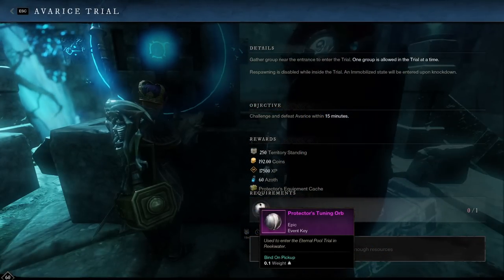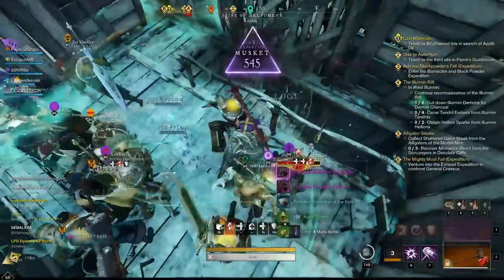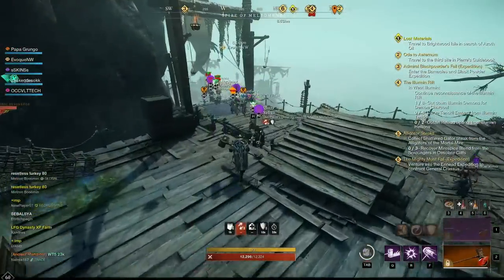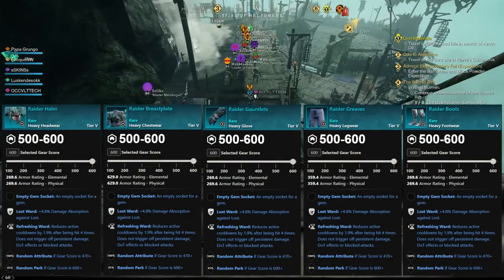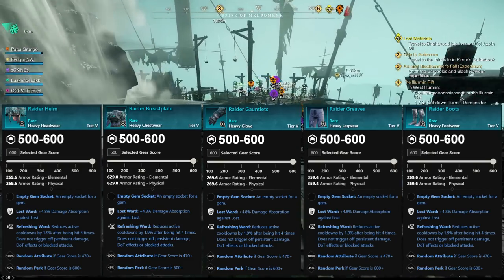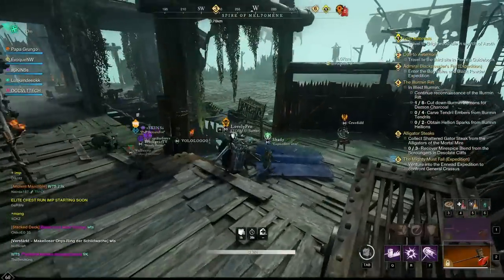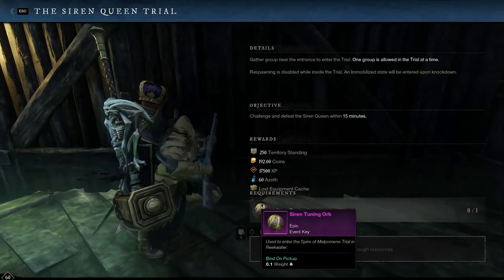The last ward type is Lost Ward, and unfortunately there is very little heavy gear available here. There doesn't appear to be anything farmable in the open world at the moment. However, there is one set called Coal Raider, obtained by completing the Spire of Melpomene arena in Reekwater by defeating the Siren Queen. Like other arena sets, it ranges from 500 to 600 gear score depending on expertise and can also drop as medium or light. Perks include Lost Ward, Refreshing Ward, and a random perk at 600 gear score.